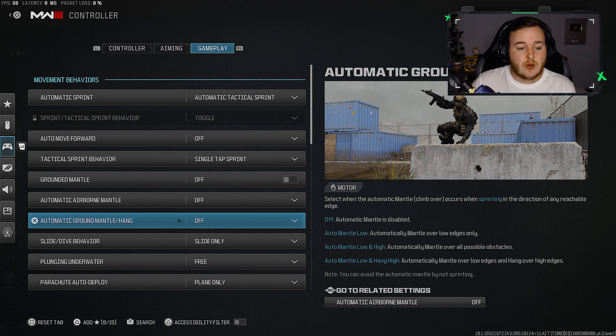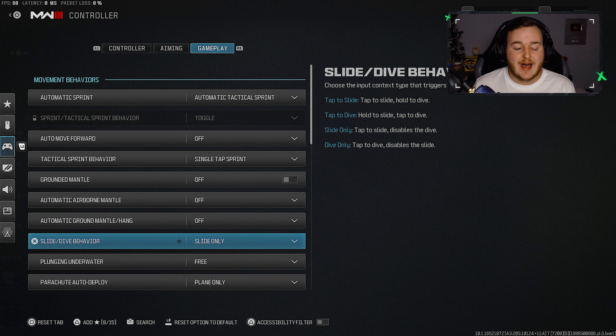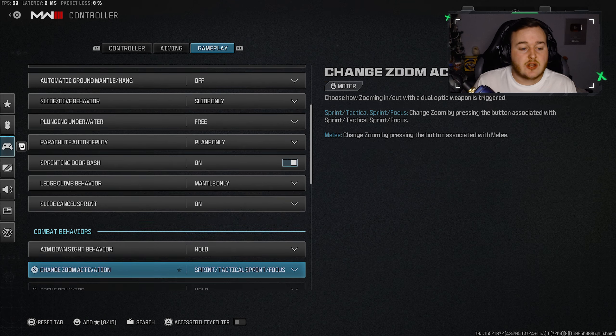Turn off automatic mantle, automatic ground mantling, and hang. If you leave these on, whenever you jump near a ledge or object you'll automatically mantle it — which can get you killed in a gunfight. You want mantling to be manual, not automatic. Also, for slide dive behavior, set this to slide only. Slide canceling is back in Modern Warfare 3 and diving isn't really in the movement meta, so setting slide only means you'll never accidentally dive instead of slide.